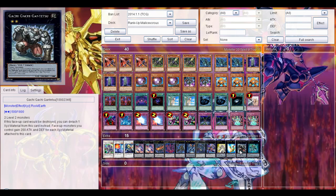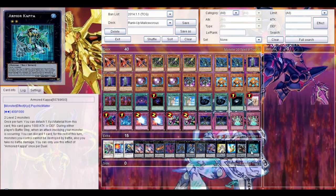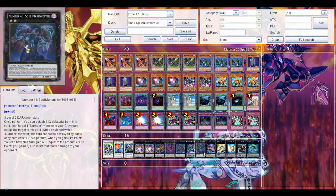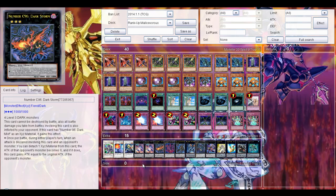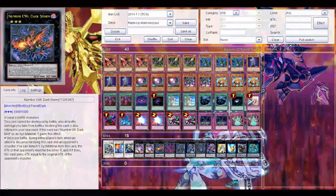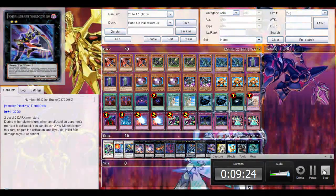Then other Rank 2's: Shining Elf, Daigusto the Phoenix for attacking twice, Kachidoki Katetsu for protection, and Armored Kappa. So this was my rank-up Mali's Wars tech profile. The problem with this deck is that the Rank 2's still aren't that powerful so it can get run over pretty easily, but if you get out something like Number 43 or Dark Mist then you might be closer to winning. I hope you enjoyed this tech profile — for now, goodbye and Omar Chaos out.